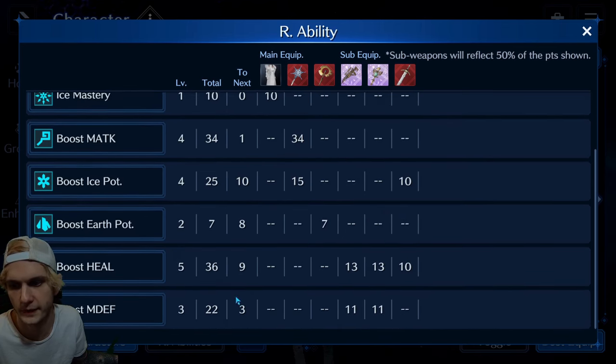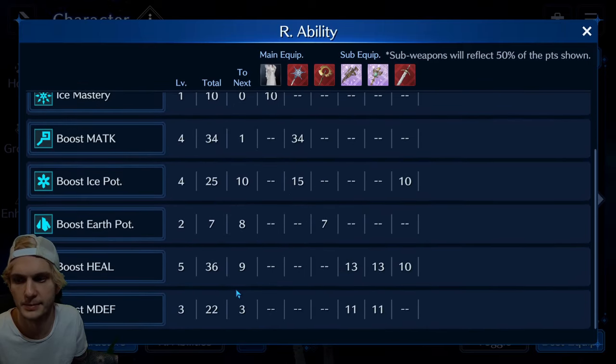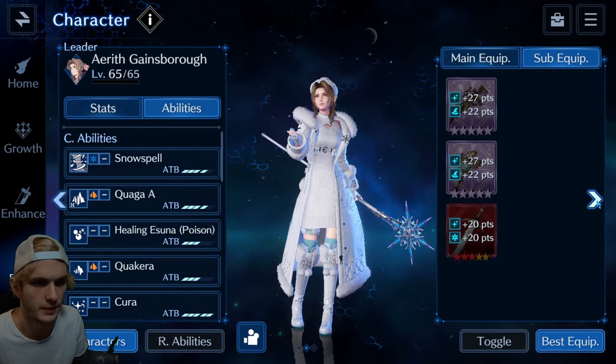It's super helpful for this. Molecrawler's an example — not weak to ice, but still weak to magic defense down. So it helps all around regardless.